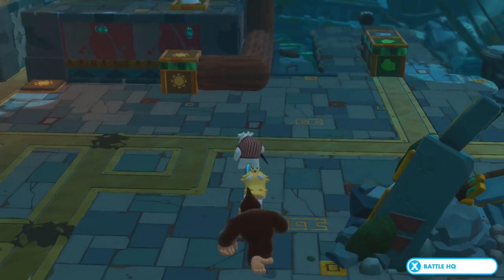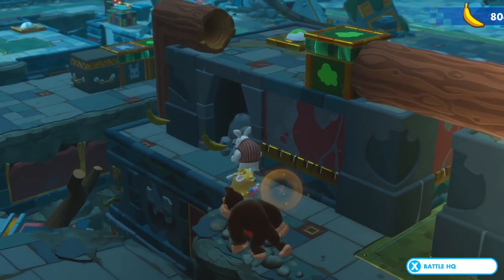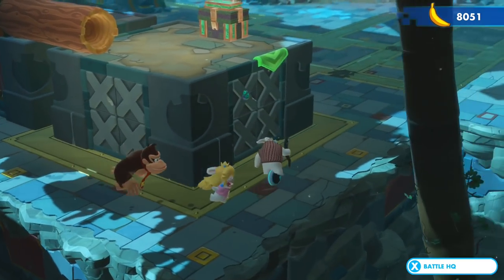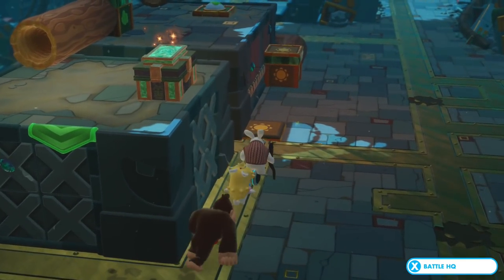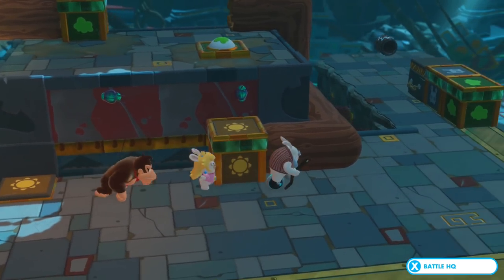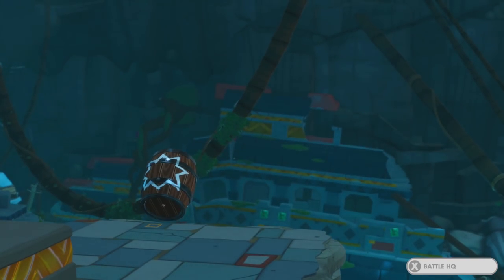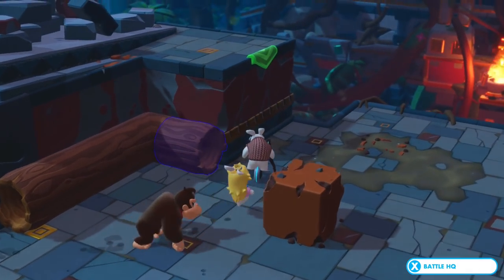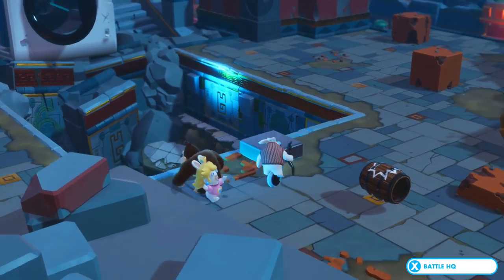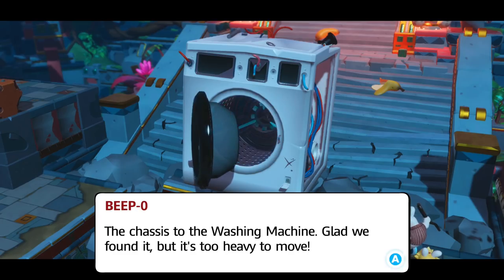I can't quite operate this yet. I keep hoping for a little path to a puzzle piece. What is that little bug? Bugs everywhere! Where does this take me? This takes me out — I think. Where is this? Oh wait, this is the stage we just fought on before the whole thing collapsed. It's the chassis to the washing machine — glad we found it but it's too heavy to move. There's no time anyway — Rabbit Kong is on the loose.